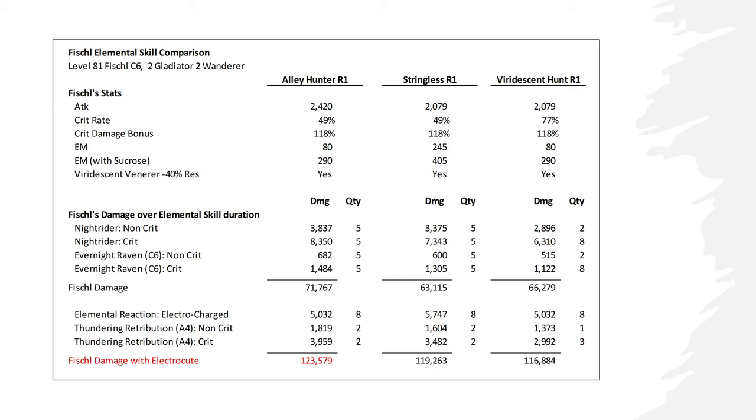The other type of composition is one where you have a strong hydro applicator like Xingqiu or Childe, or a strong pyro applicator like Xiangling or Klee, and you are using Fischl to create reaction damage and elemental particles, in which case Fischl is the one creating the reactions, so you would look at the damage numbers with reactions. Thanks for watching, and see you next time!